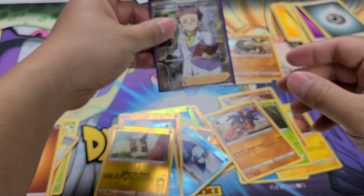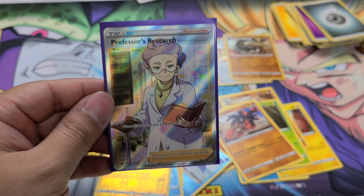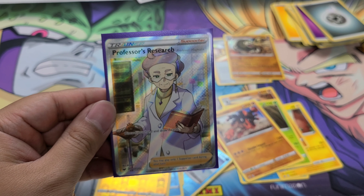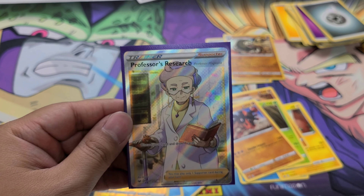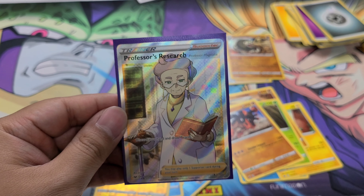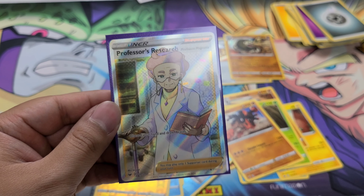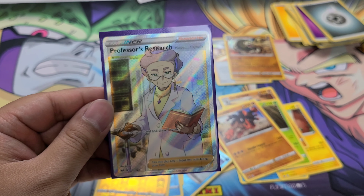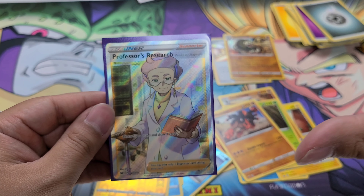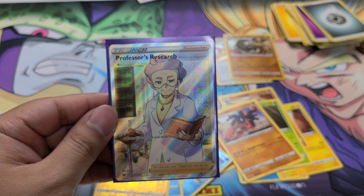Just a simple recap, guys. I pulled the Professor's Research. And real estate wholesaling — a wholesaler is just a middleman. What they do is they find the property, get it under contract, and sell it to the real estate investors. Subscribe if you guys wanna see more Pokemon openings with real estate advice. Morpico Realtor, out.